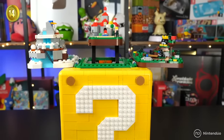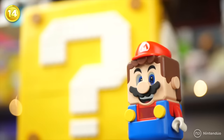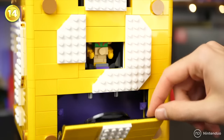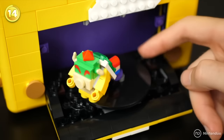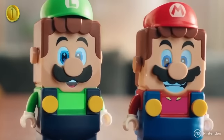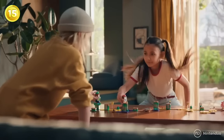The LEGO Question Mark Block has a secret level hidden inside. If we lift a hidden front cover, we can find Bowser, and further down will be the stage of his final battle — you know, where we had to throw him into spike balls surrounding the stage.